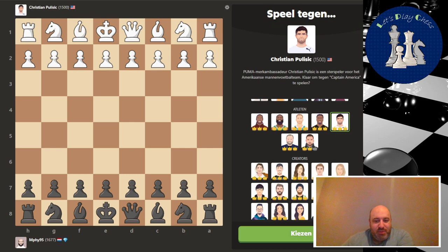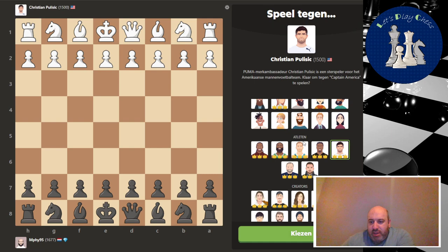Hello and welcome back. We're playing against the chess bots and today we will continue with playing against the athletes. We were at Christian, so we are going to play Christian Pulisic — I'm so bad at pronouncing those names. A 1500 from the United States, Puma Ambassador, and a star player for the American soccer team. Are you ready to take on Captain America?